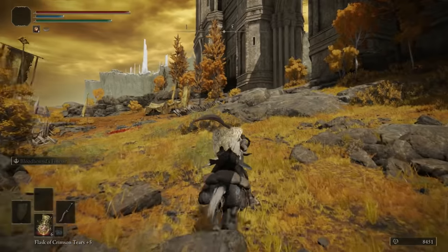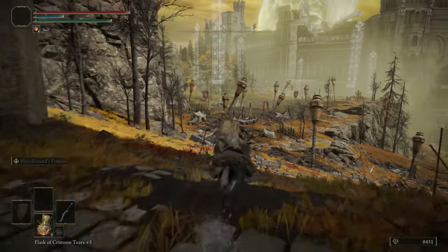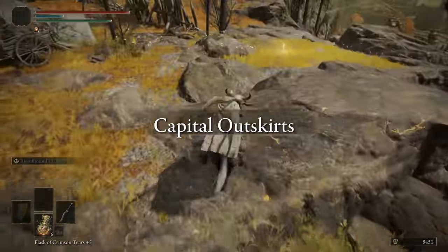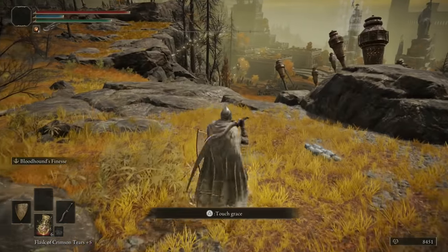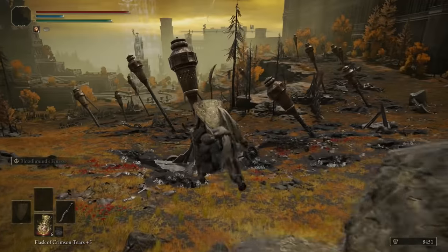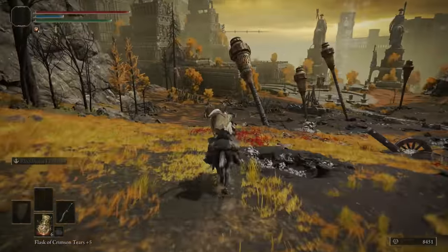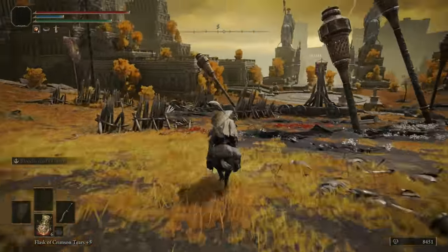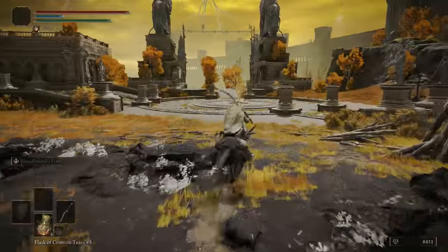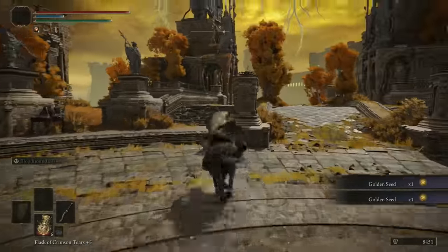Every time they hit you, they're going to knock you off the horse — it's really annoying. There's a giant doorway here — go through it, there's a grace, and there are also several mini bosses in this area. We're going to hit the grace and avoid all that. In front of us is a mini boss — just go to the left to avoid him, or you can run from him and come back later. We're going to come down here: there's another golden tree, and this one actually has two golden seeds on it.